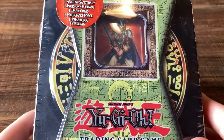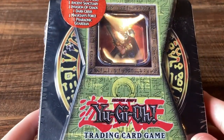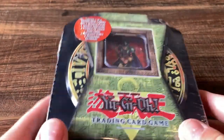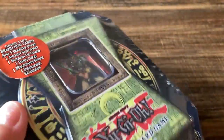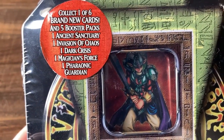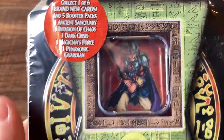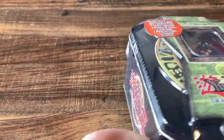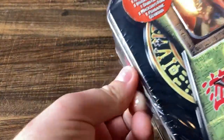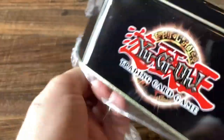All righty then, boys. I don't know a ton about Yu-Gi-Oh to be completely honest with you, so I wanted to open up something vintage and old and learn more about it and its history. We've got Shonen Jump's Yu-Gi-Oh trading card game — one of six brand new cards and five booster packs. This is from like 2004 or something like that, quite a while back. Either way, we're going to crack it, and all of a sudden this is now worth a dollar.